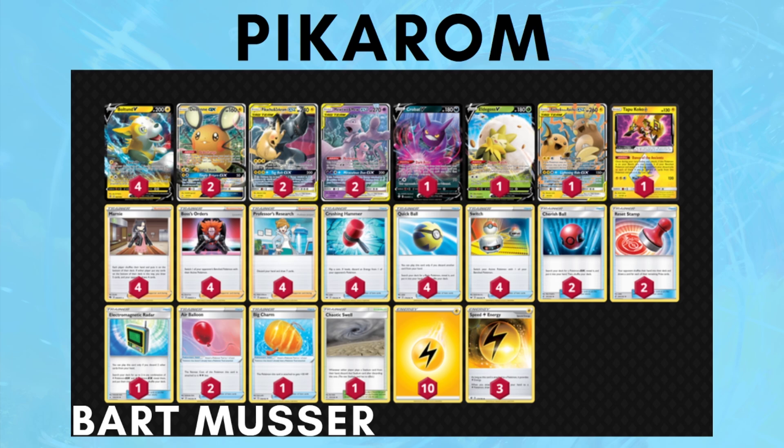Energy removal is very important in those matchups. The deck still focuses on letting your opponent take five prize cards, then playing Reset Stamp and paralyzing with Raichu & Raichu to close out games, while being consistent with Boltund's Electrify to set up. It plays four copies of supporters across Marnie, Boss's Orders, and Research — typically three Boss's Orders — built for consistency.